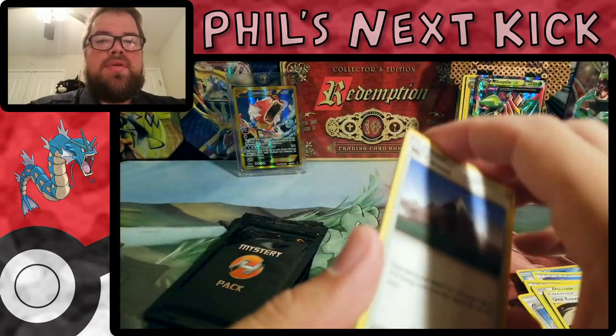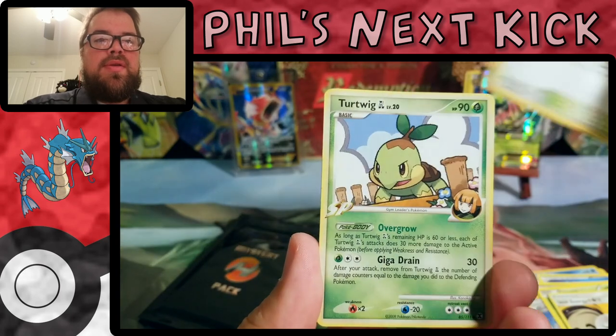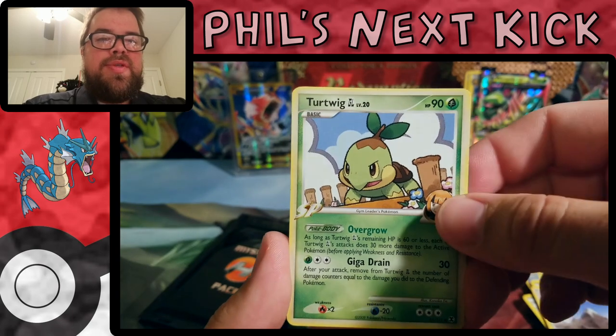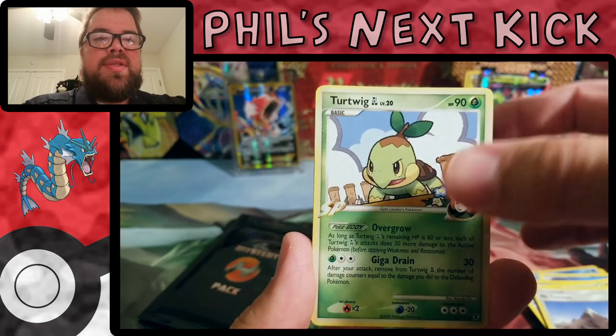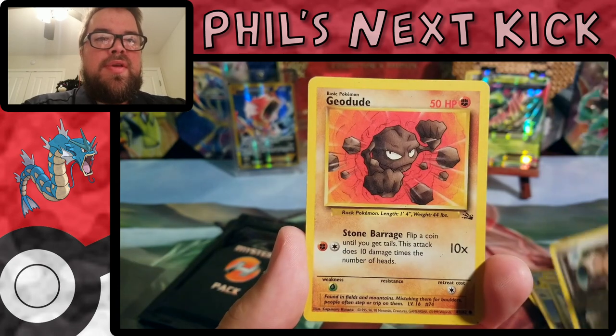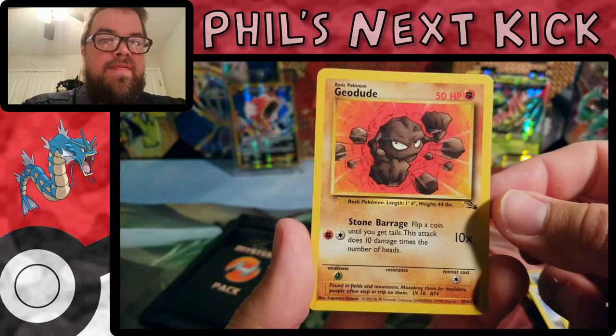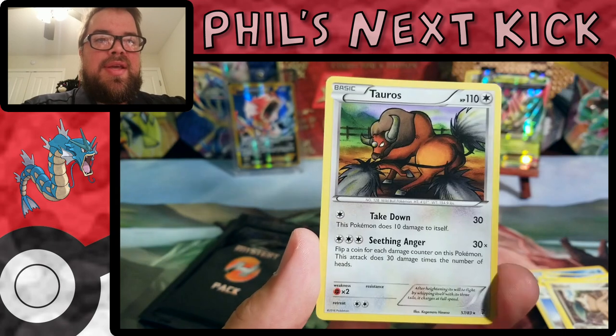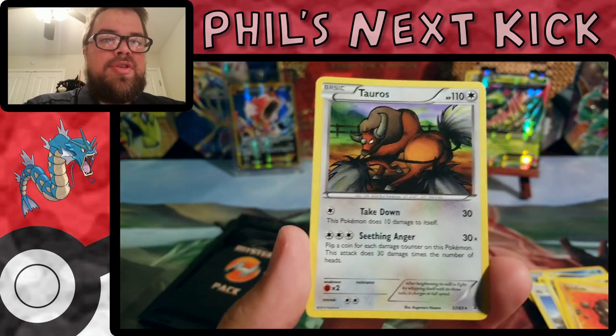Turtwig — that's a nice older card. I like the border on these older cards. There's Nuzleaf, there's another one — a Geodude from Fossil, nice — and a Tauros from Generations.